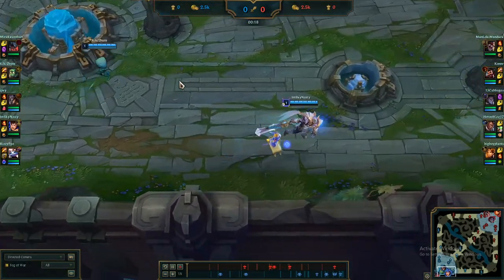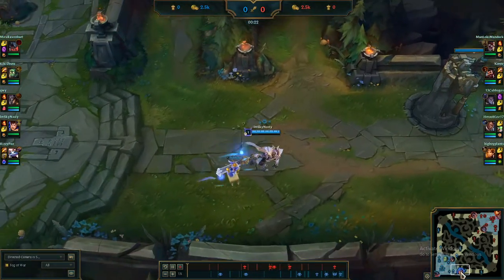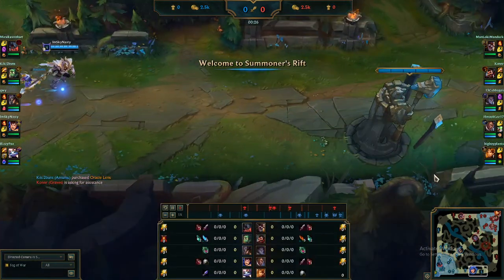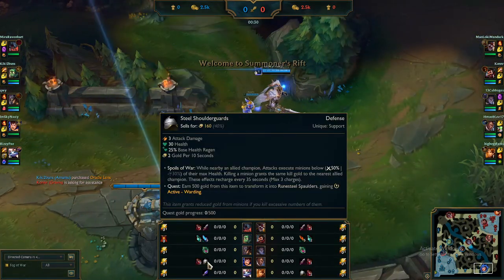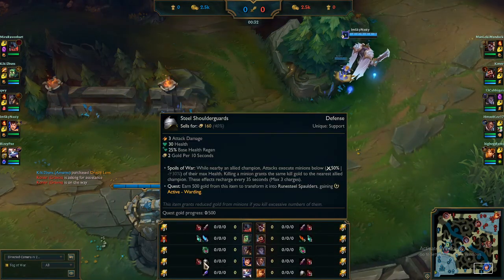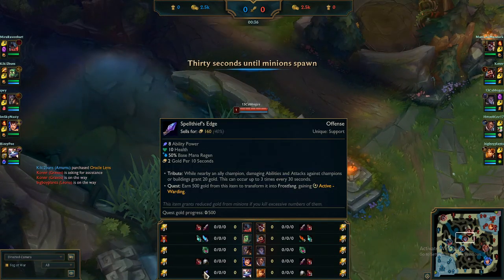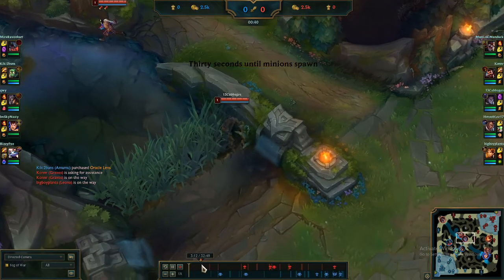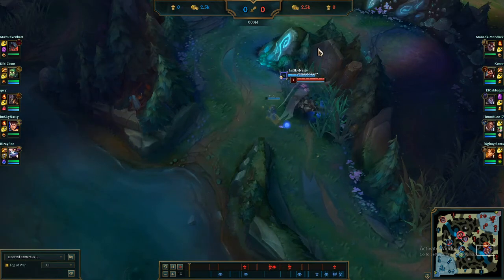What is up everybody, welcome back to another video. Today I'm showcasing Garen-Yuumi — this combo is busted. If you're the Garen player you're going to want to start Steel Shoulder Guard and health pots. If you're the Yuumi player you're going to want to start Spell Thief's Edge and health pots.